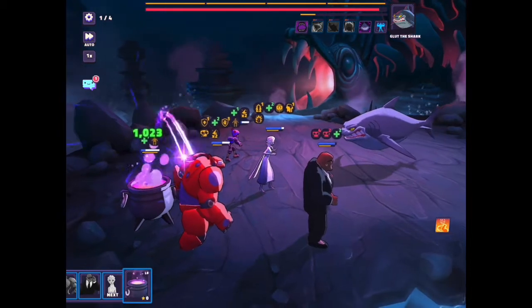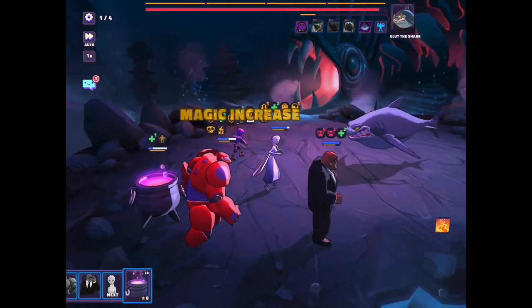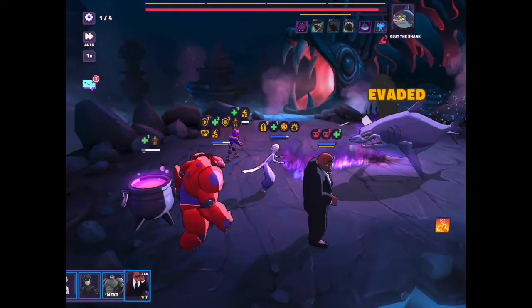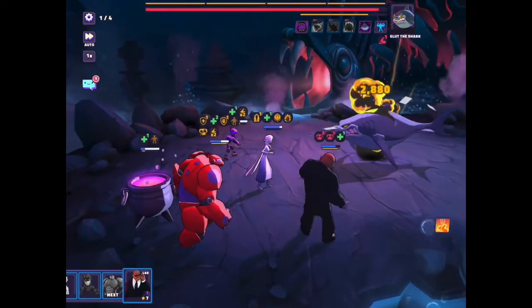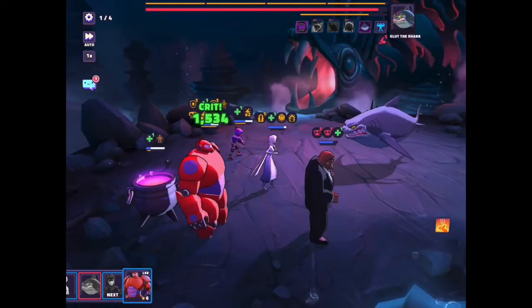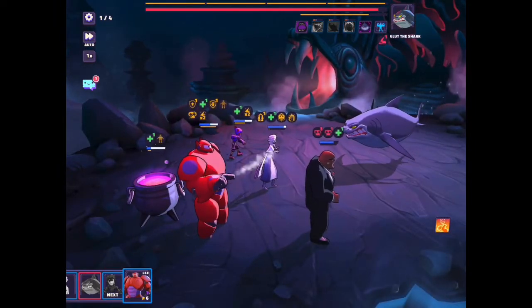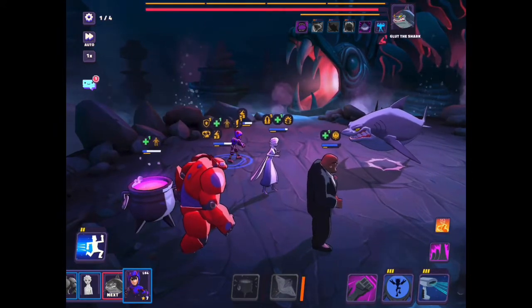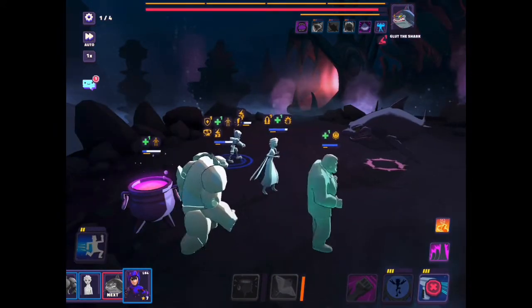Cobra just got continuous damage from the end of that move, which is problematic because that won't allow him to last too many turns, and he can't cleanse himself this time because I've used the move. But fortunately Baymax has the ability to make Cobra the patient, and it cleanses the move. That's why Cobra and Baymax are so important to keeping this team healthy.